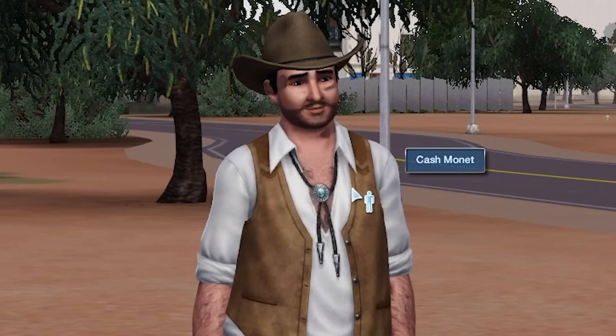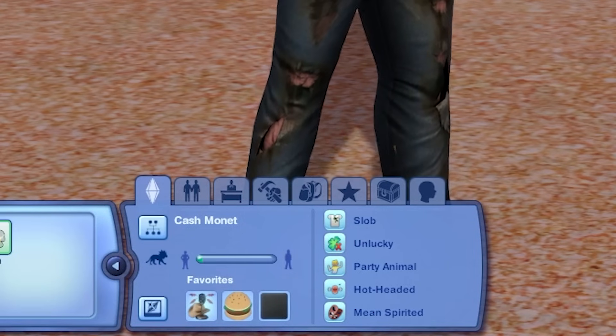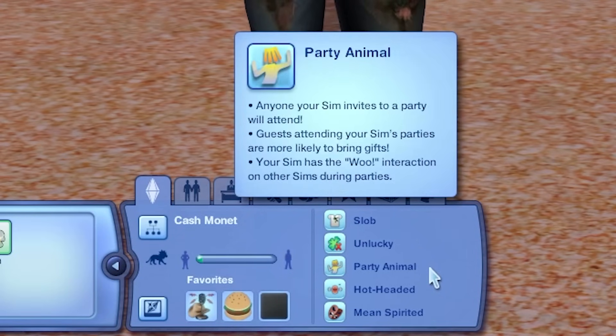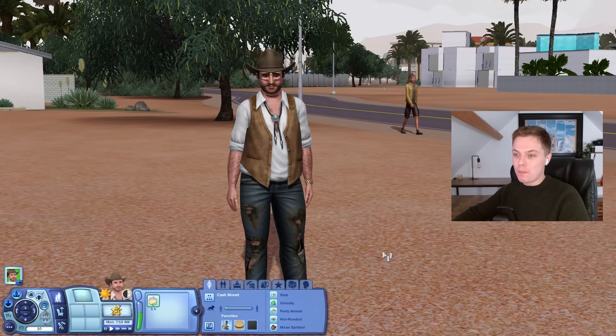Here's our sim — Cash Money — and I've made this quite difficult for myself. I've turned him into a slob that is unlucky. He's a party animal, hot-headed, and mean-spirited. I think it's the unlucky trait that's gonna cause us our biggest problems.